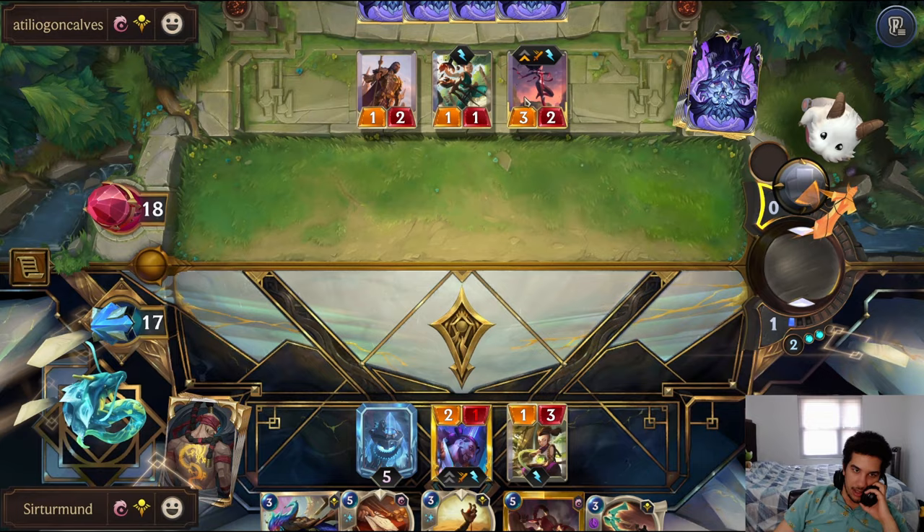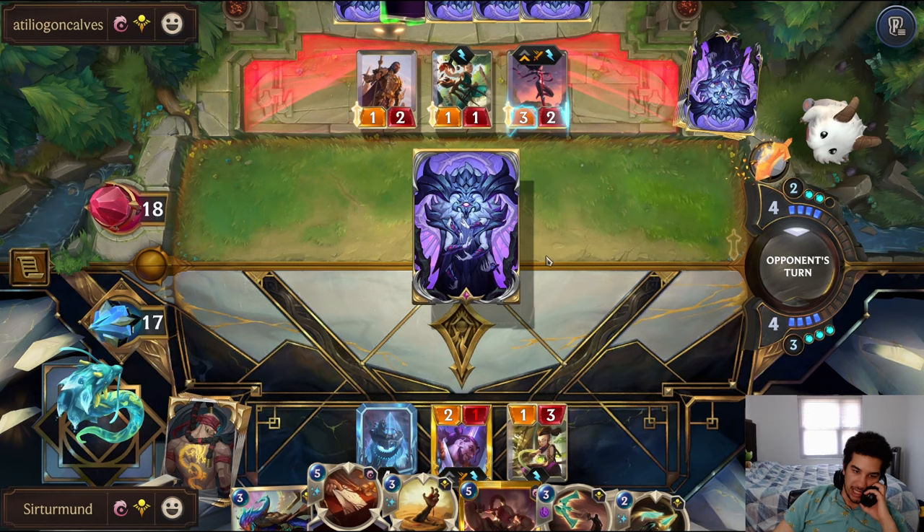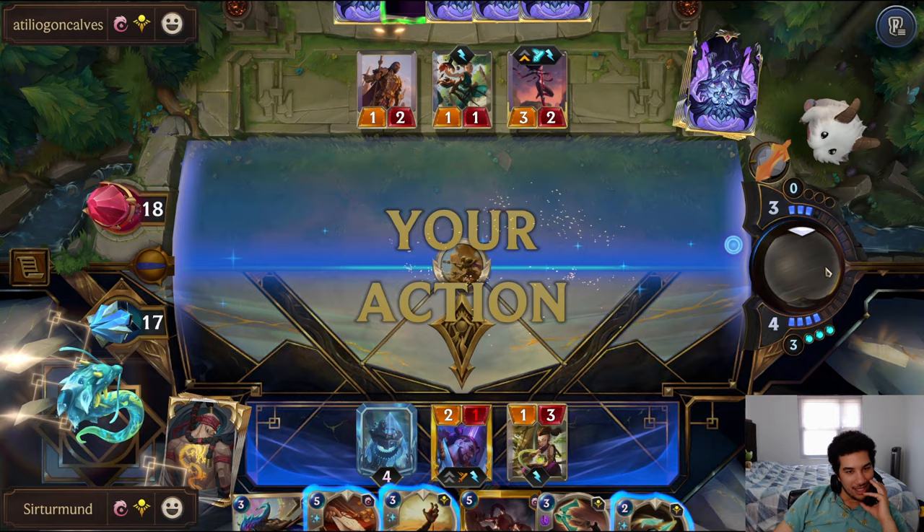Wish I had a way to actually enable this. We're probably going to have to go Place Your Bets, to be honest. Place Your Bets and coin? That's so nasty. Yeah, we'll go Place Your Bets here.